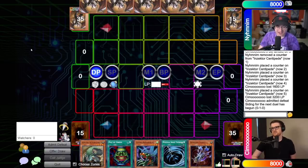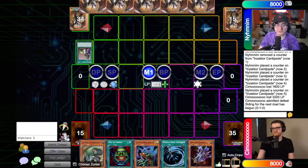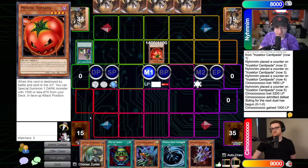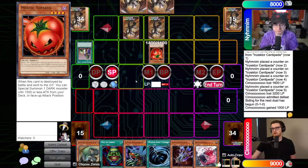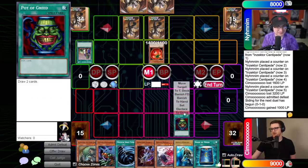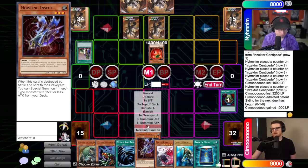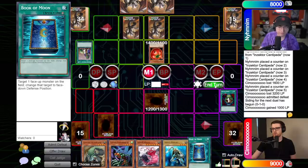Standby into main phase. I will start with the Goblin - take a free draw and a free thousand. I will summon Mystic Tomato and pair it with one, two back rows, and pass it to you. I'll draw, standby, main. Let's start with good old Pot of Greed - I need that after last game. Not bad. You have to deal with your Tomato here. You know what Gage, we're going to mirror it a little bit - I'm going to set one, two, three of my own. Go ahead.